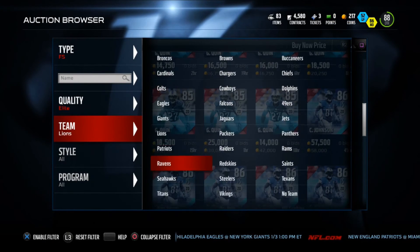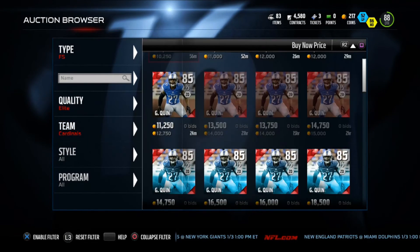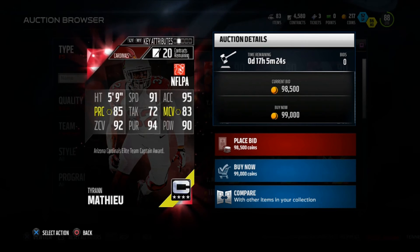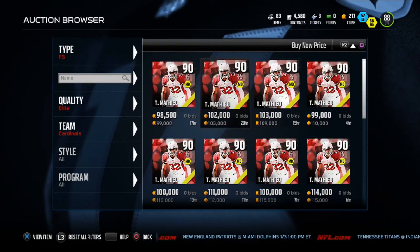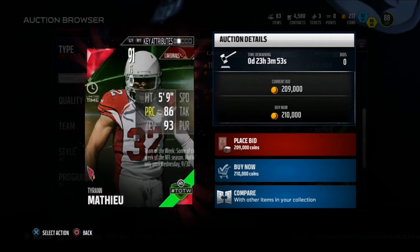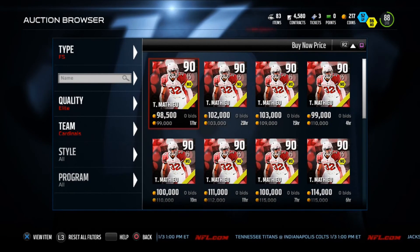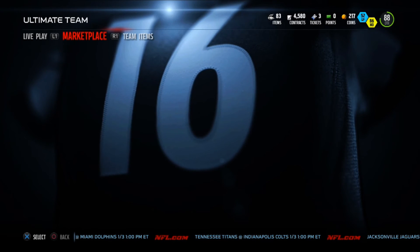My favorite player that I always talk about — I think I actually have Glover Queen and him — plays on the Cardinals. It's my boy the Honey Badger. They actually got an upgrade of him as well. He's got 91 speed, 5'9", 90 hit power, 92 pursuit, 92 zone. He plays so well. All my friends told me to get him and I did. He's got a 91 overall upgrade, and honestly the 90 and 91 play basically the same, so you can get either one.